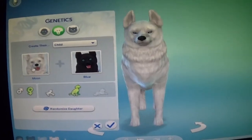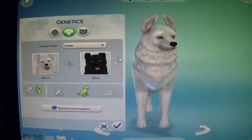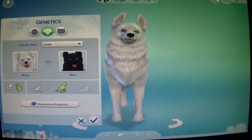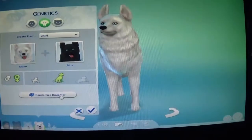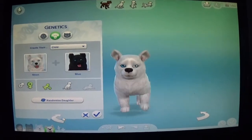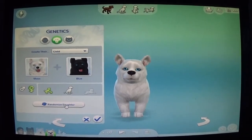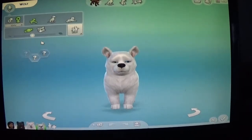I created a female white wolf and a male black wolf, and here's one of their children. See the different colored eyes — so cool! Back to a puppy, you're so cute. I randomized one more time and there's one that looks like it has the eyes of the father but will be a white little girl.